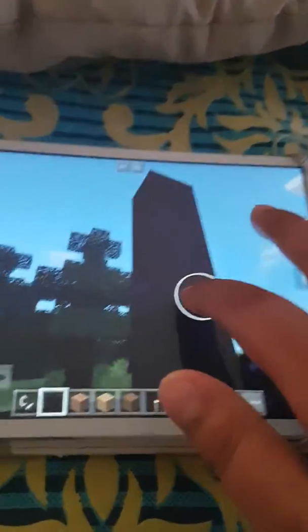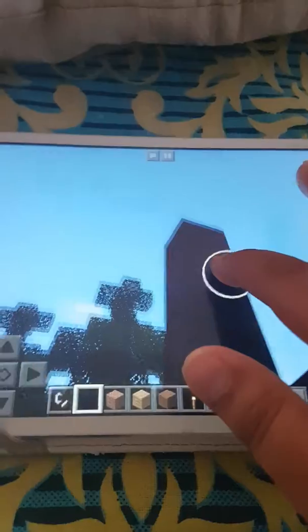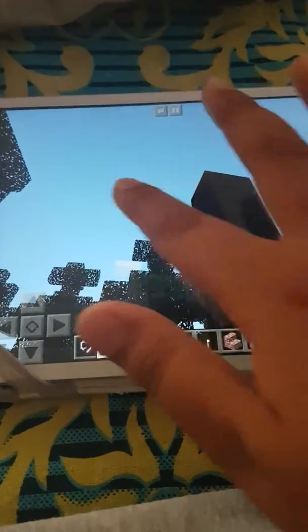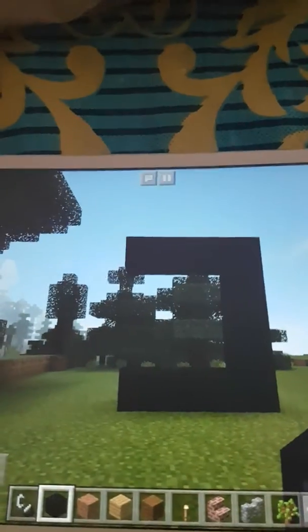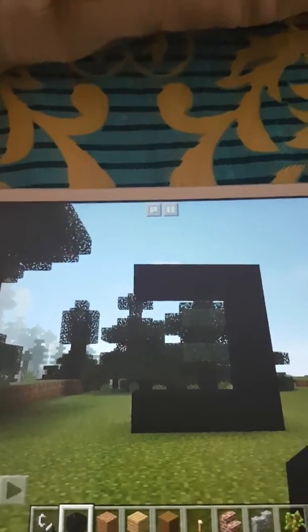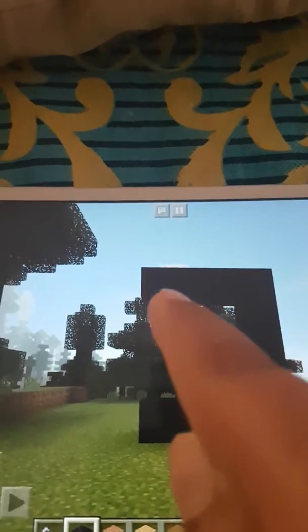Let me just find a spot — here's my spot. You place it one, two, three, four going up, so you have four at the bottom and four at the top. Then you make it three wide going that way — three blocks. You should have an upside-down C shape, and then connect it from the bottom.